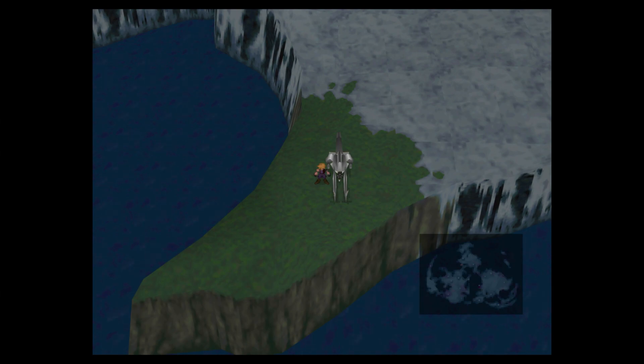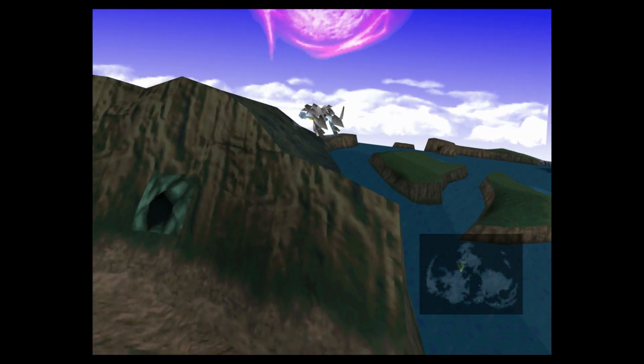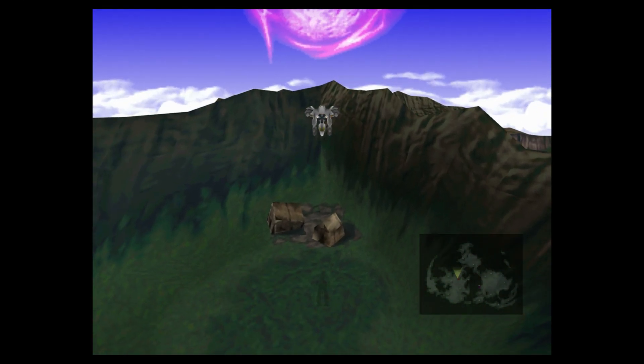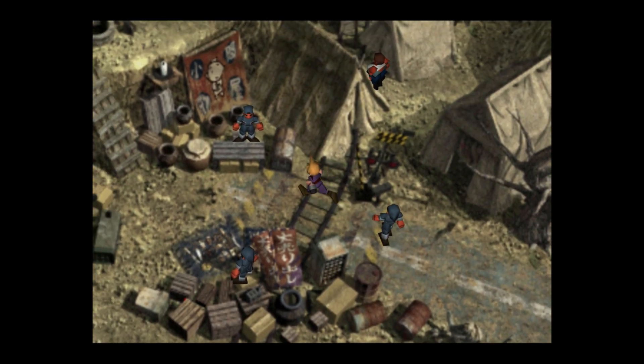Hey guys, we're back with another video and this time we're playing some more Final Fantasy 7. We're going to sell some Mastered All Materia so that we can get more gil, and then we can purchase things like the Sylkis Greens for the Chocobos. You get the Sylkis Greens from the Chocobo Sage.